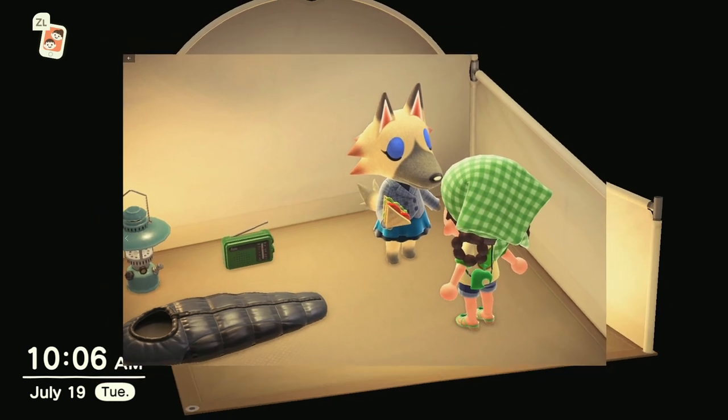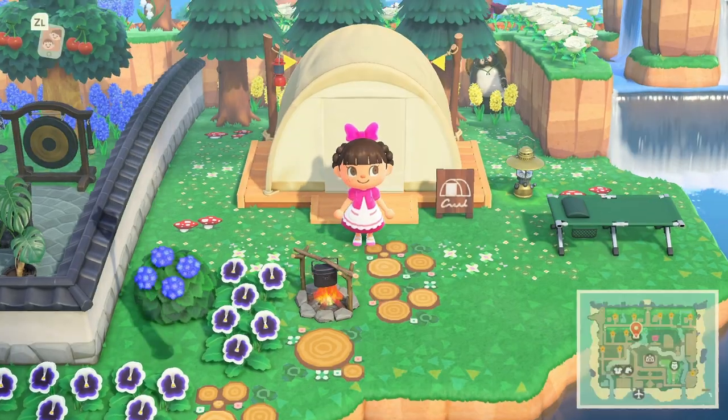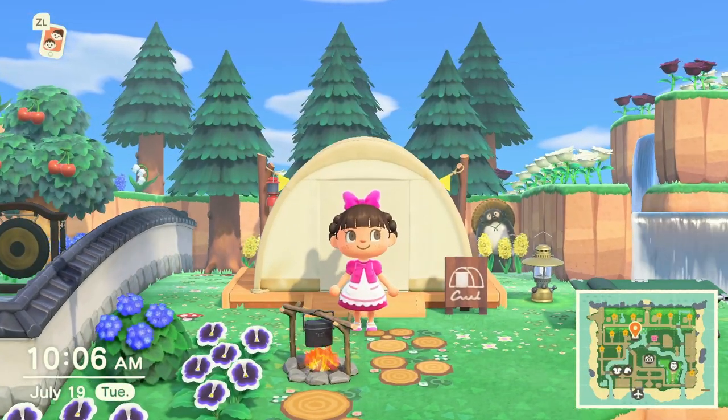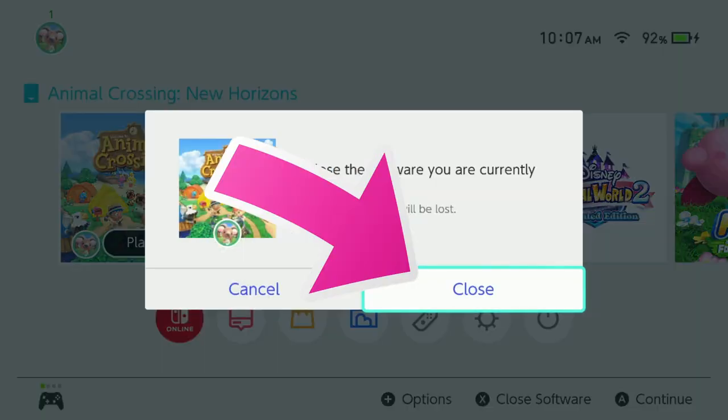A visitor will come to your campsite the day after it is completed. You will have to invite this villager to live on your island in order to progress the game. After that, you will be free to villager hunt through the campsite.